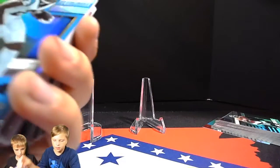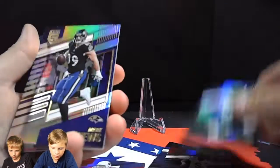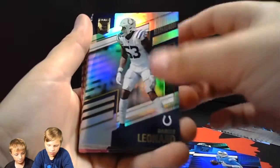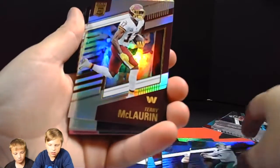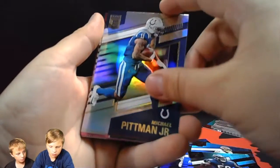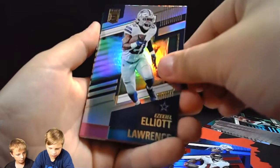Now let's see what Lam can get out of his pack — a nice little stack of cards. DJ Moore, Josh Jacobs, Trey Lance, Michael Carter, Mark Andrews, Jared Goff, Dearest Leonard, Cooper Kupp, Zach Wilson, Trey McLaurin, Roquan Smith, Michael Pitman Jr., Chris Godwin.